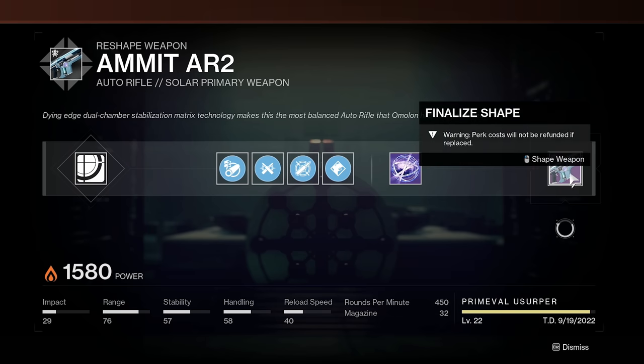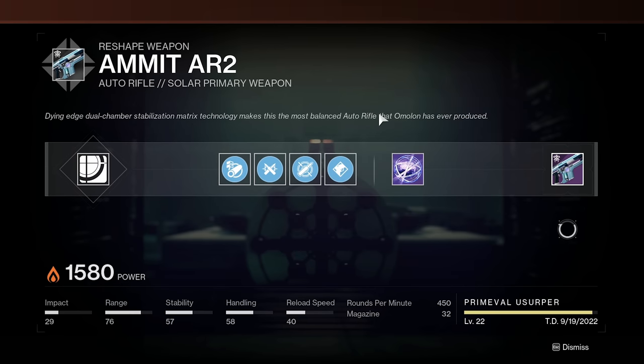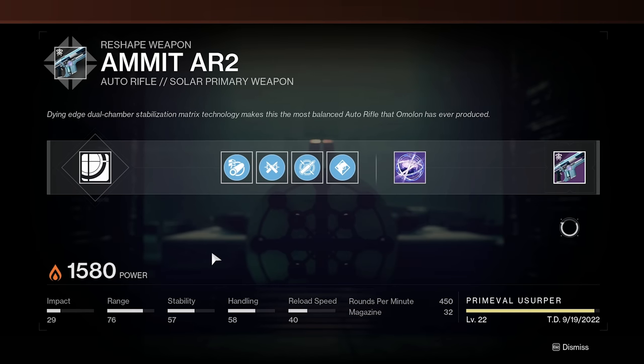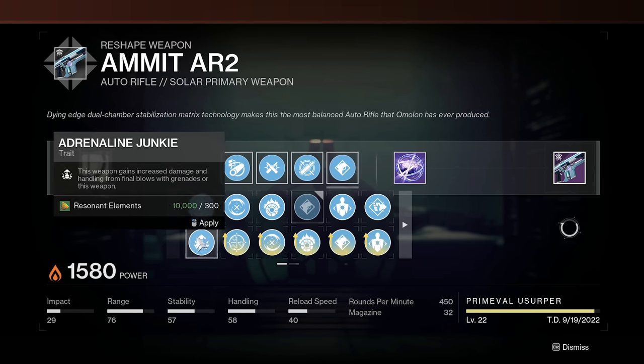So until I know what my god roll for this auto rifle is, I'm not going to craft the enhanced perks quite yet. But I do really like this roll, and I think you guys should definitely test this out. It gives you a lot of range and consistency, which are two things you really want on an auto rifle. But the other main perk I do want to try in the future is Adrenaline Junkie.